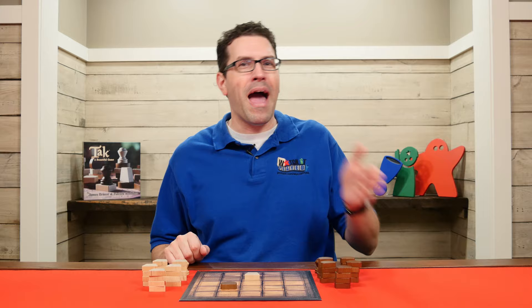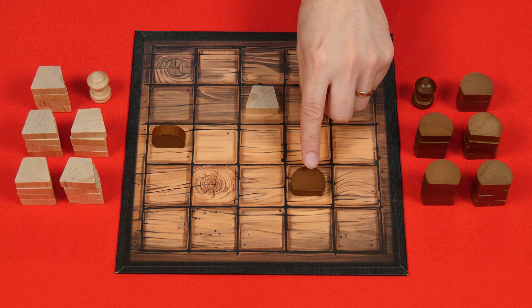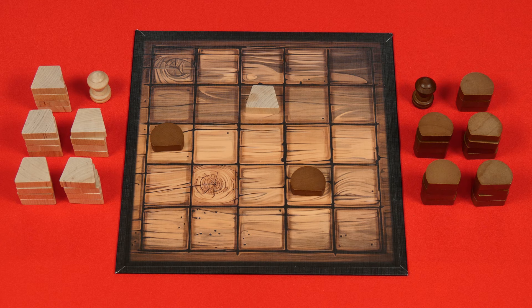The game is played over a series of turns, starting with the first player and then alternating back and forth. On your turn, you can perform one of two possible actions. One option is to place one of your own stones into any empty space on the board. Once the game begins, you'll only be placing your own stones, and these can either be put lying flat — this is known as a flat stone — or standing upright, which is a standing stone.